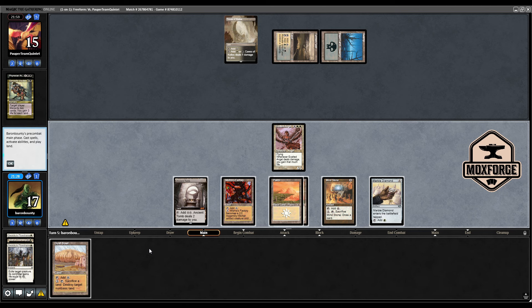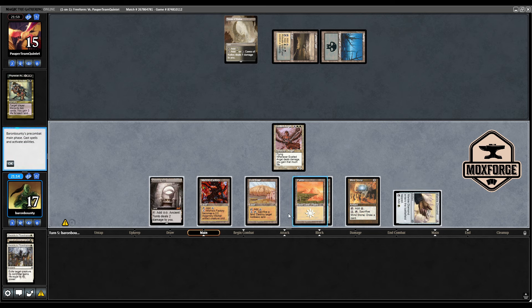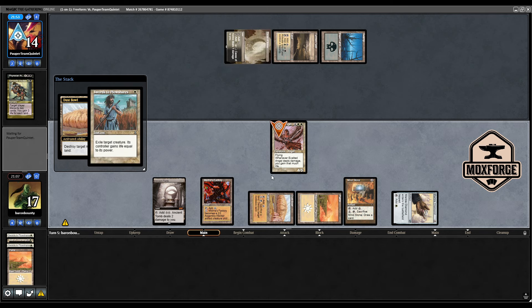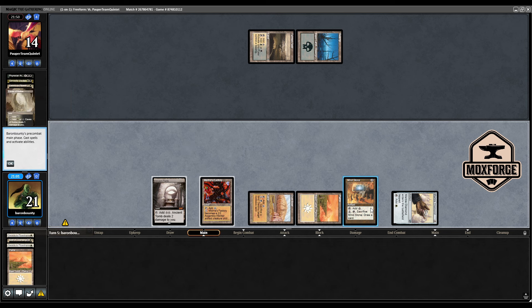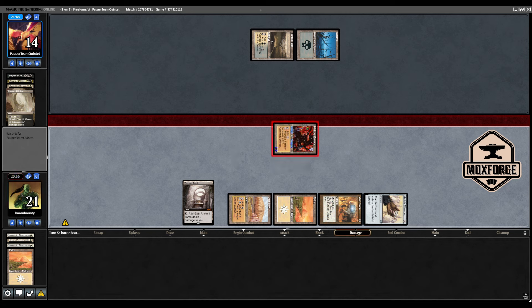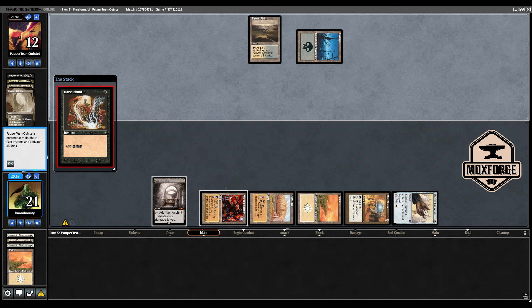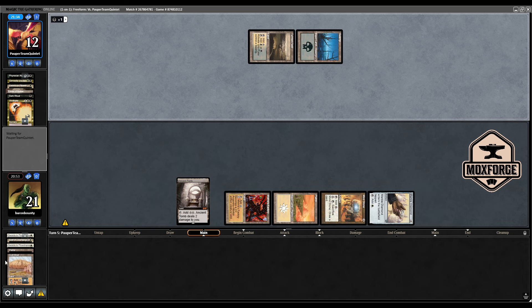Dust Bowl - these draws are broken, not going to lie. I want to see this, maybe a bit aggressive. If he has a Swords to Plowshares - yes, Swords on the Angel. It's fine, we get four points of life. In this case I don't want to sacrifice the Mind Stone because I'll be able to discard again. If he misses another land drop and we go for the Dust Bowl action, he could be in big trouble. The nice thing with Mishra's Factories is you can chip some damage in, secure your big creatures from Edicts, or block Goblin Lackeys. Vindicate on Dust Bowl - important.